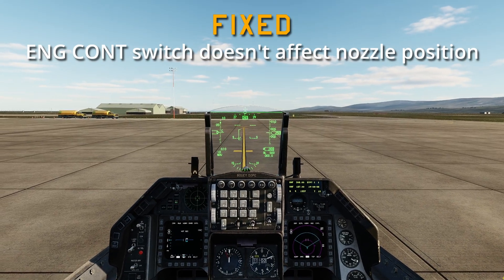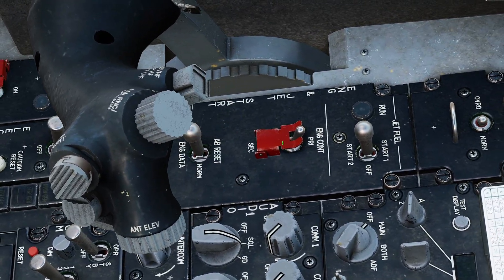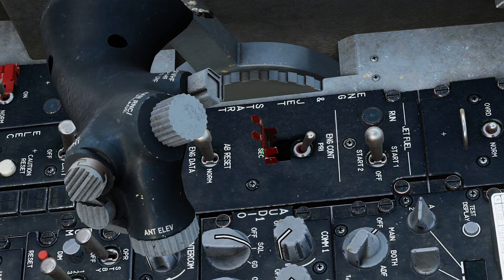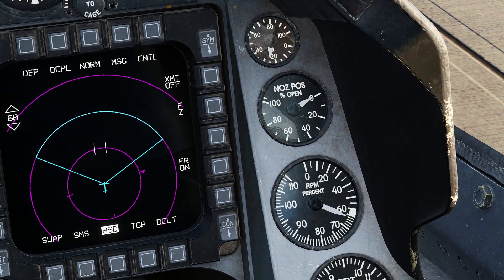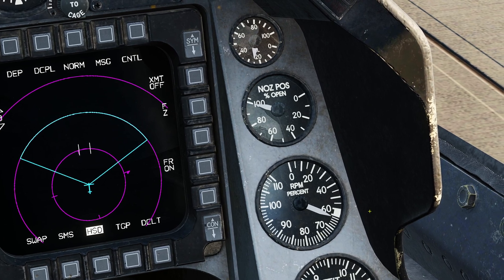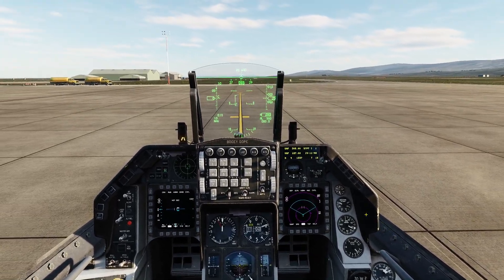Next: engine control switch — SEC. Down here on the left, right behind the JFS start switch, you can click on the red guard to lift it, then use the control switch to go to secondary or primary. When you flip it to SEC, the nozzle closes and RPMs drop slightly. Flip back to primary, the nozzle opens and RPMs go back up.